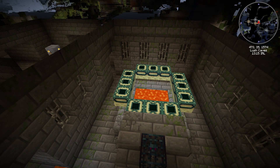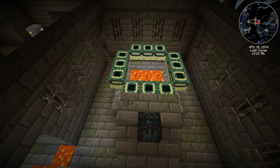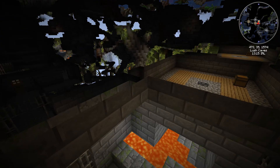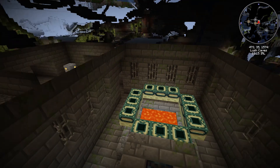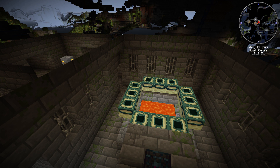Roughly at coordinates 473, 1574, in a lush cave biome, you find the stronghold. The portal is here but it has no eyes of ender in it, so when you come here make sure you've got a full set of eyes of ender.